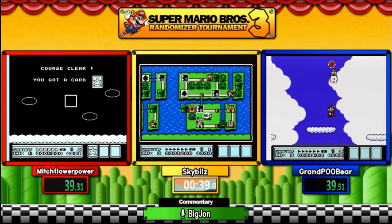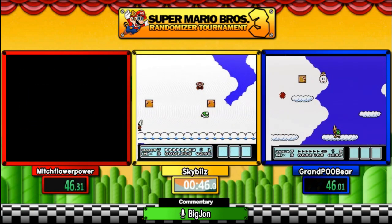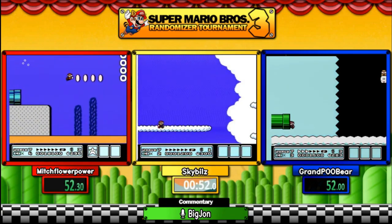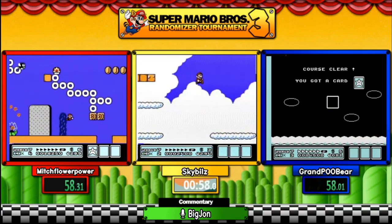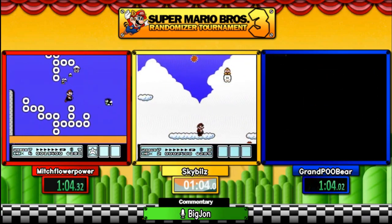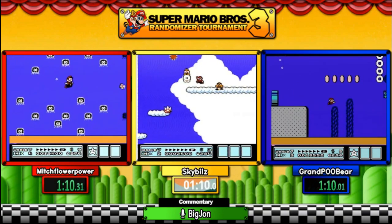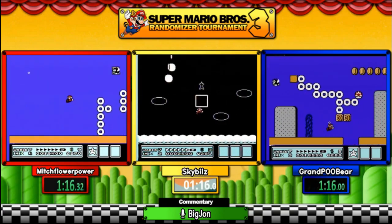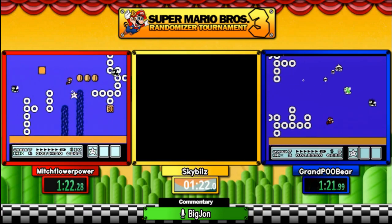Sky Bills takes a death unfortunately, but it's okay, we'll bounce back. We've got deaths all over the place. Remember I was talking about that water level with the bloopers? You can see Mitch in that level. However, notice that we are not in an auto-scroller, so we can just swim through. The little baby Cheap Cheap gets them — oh boy!